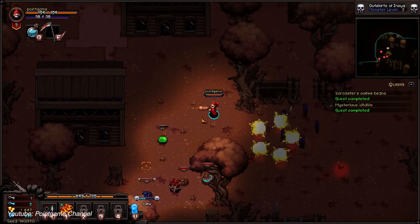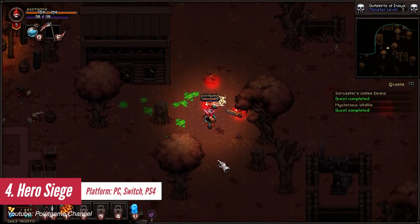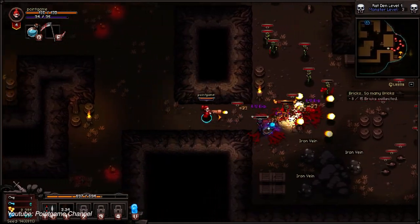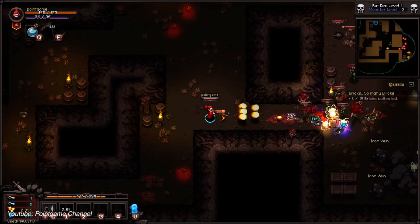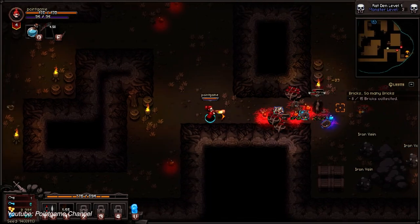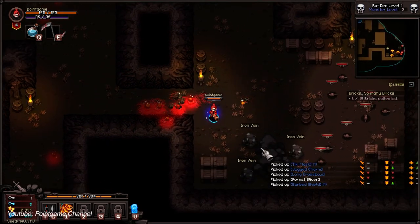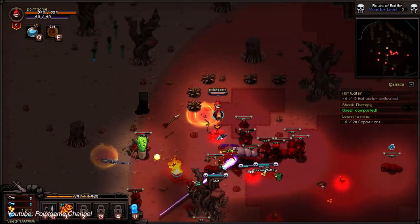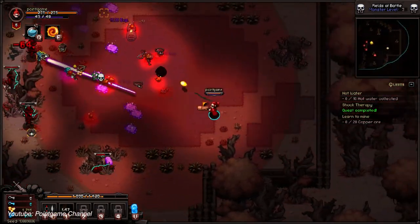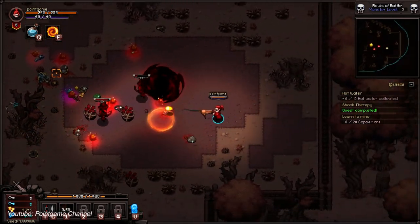As an action RPG with dual-stick controls, Hero's Siege has your hero taking on waves of enemies before a boss, which allows you to move on to the next arena map. It kinda reminds you of Diablo, but with roguelike elements. Hero's Siege also has a loot system — loot drops can be of several different rarities such as Normal, Magic, Rare, Legendary, Mythic, and Satanic. The loot system gives you the opportunity to build your hero just the way you want. The game also offers up to 4-player online multiplayer so you can enjoy it with your friends.